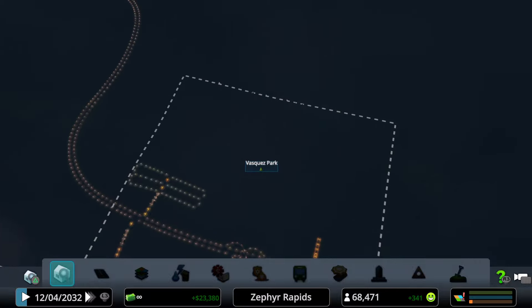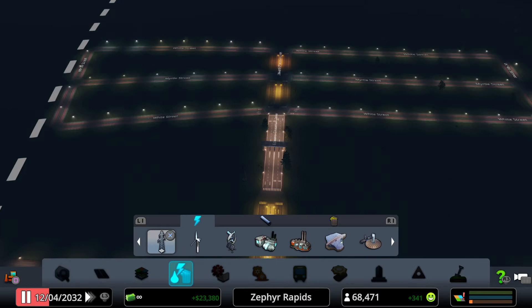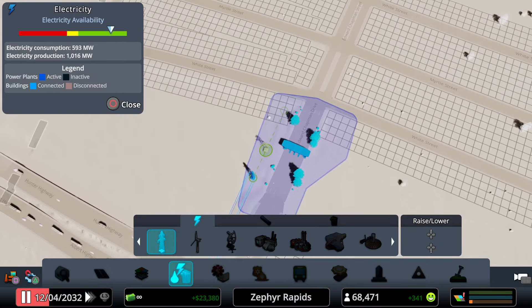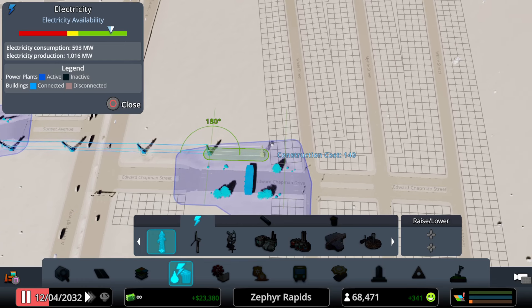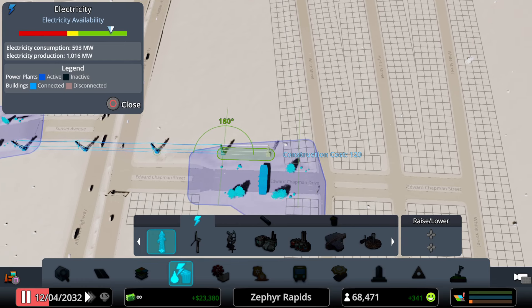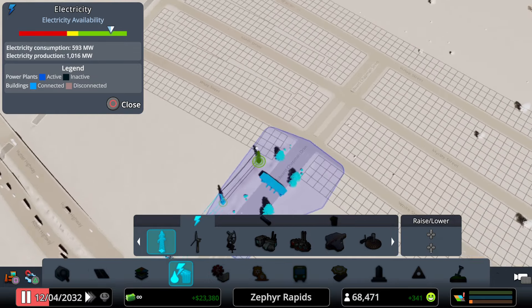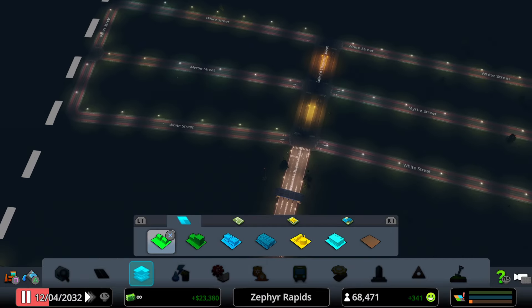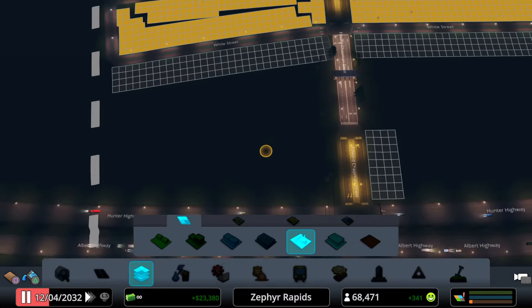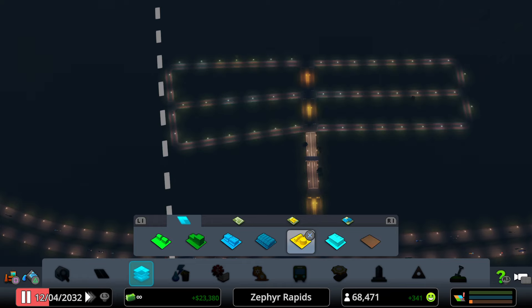Vasquez Park is not developing. Pausing to diagnose the issue — it turns out it needs power. Extending the power lines slightly to the edge of the toll booth should allow the power grid to overlap across the roads, enabling the zoned areas to begin development. The area already has water; it just needs electricity.